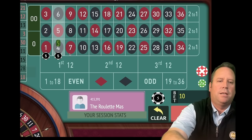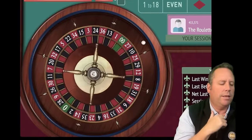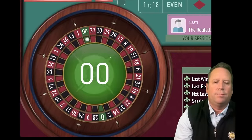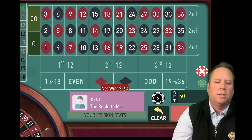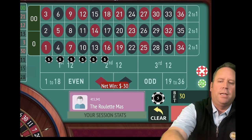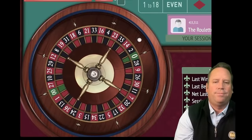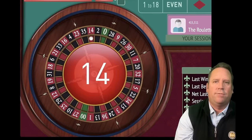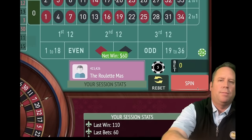We'll place six streets as long as they don't include the 21 red now. Let's go ahead and spin — we're five minutes in out of 15. That's a double zero, so that's definitely a loss. Let's double that bet to $60. That's a 14 red — and that's a win. Fantastic, we're up $330. Let's bet on six streets now that don't include the 14 red.